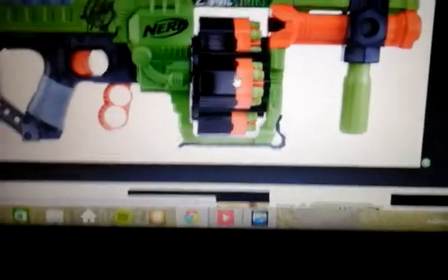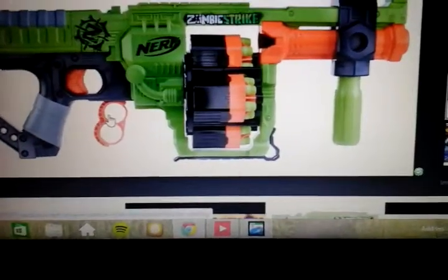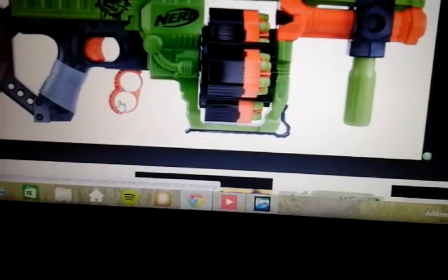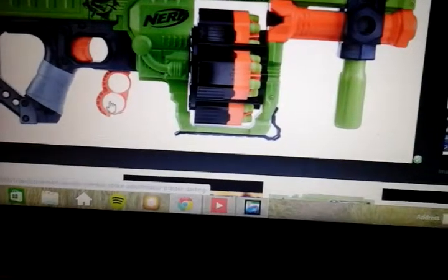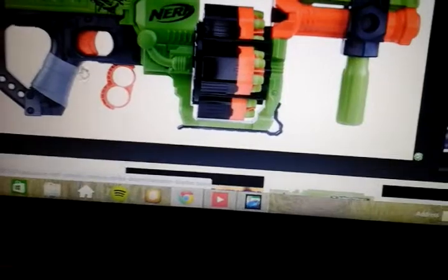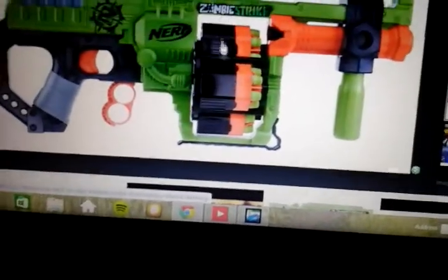To flip the rotating barrels, you take your middle finger and your index finger — put the index in the top, middle in the bottom. And then you pull them back, I believe. And then the barrels rotate.